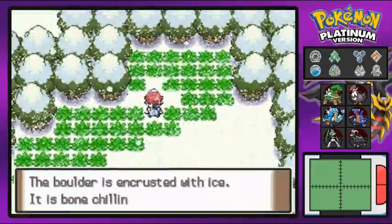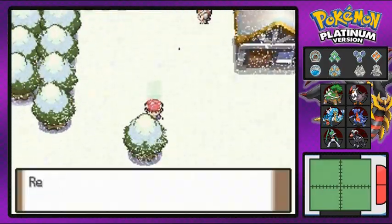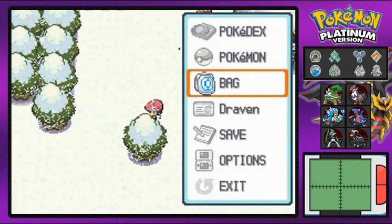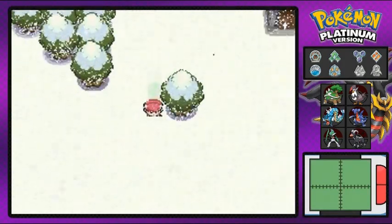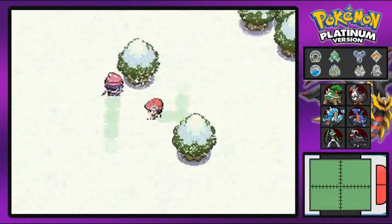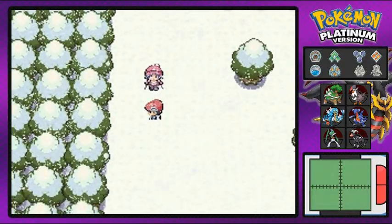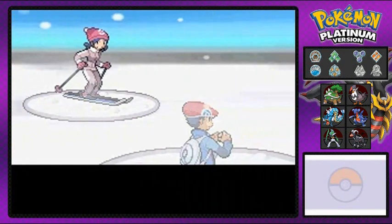There's a boulder that's chilling to the touch — if you touch it and level up your Eevee, it will evolve into Glaceon, the newest evolution in generation four. And I believe we passed a boulder with some leaves on it earlier that can evolve Eevee into Leafeon, which is also great.